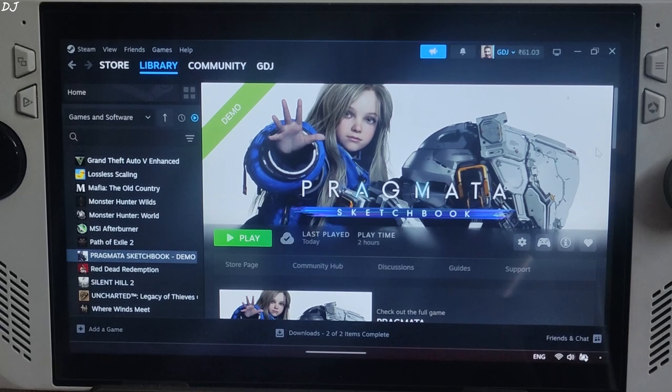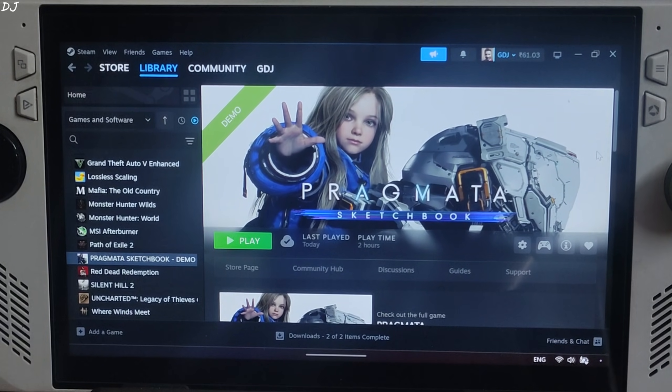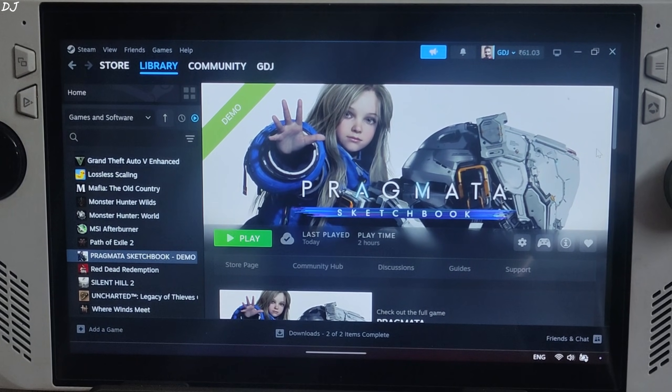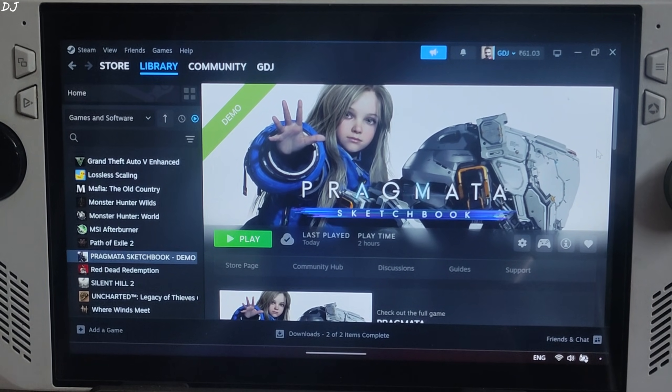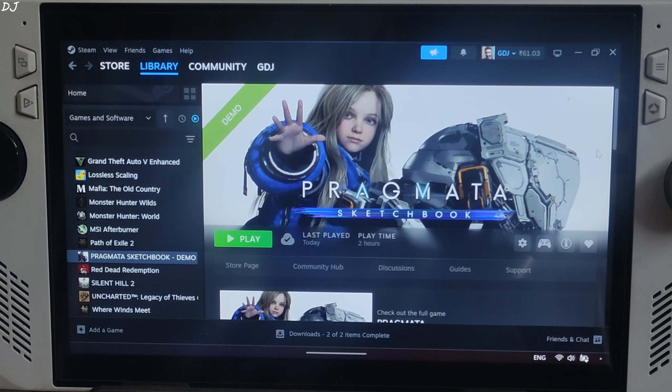The game officially supports FSR 3.1, both upscaling and frame generation. To no one's surprise, the FSR 3 upscaler produces noticeable shimmering in the environment and makes Diana's hair look pixelated. So I will be using the OptiScaler mod to replace it with the FSR 4 Initate upscaler. We will also use the mod to inject XCSS frame generation into the game, using the in-game FSR 3.1 frame generation as the source for OptiScaler XCFG. This way we won't be required to deal with a HUD fix.